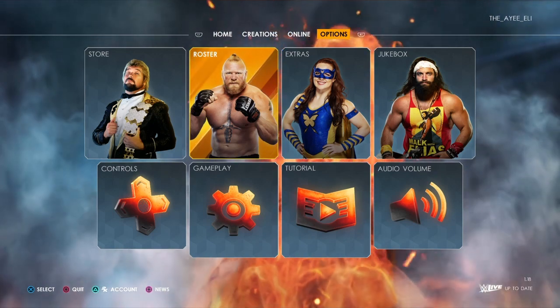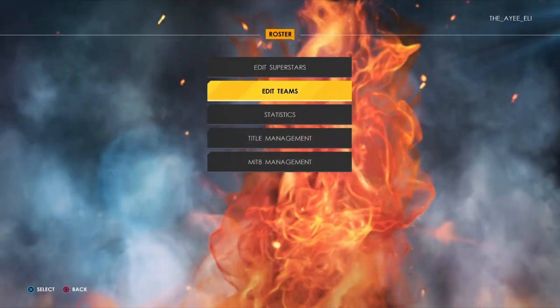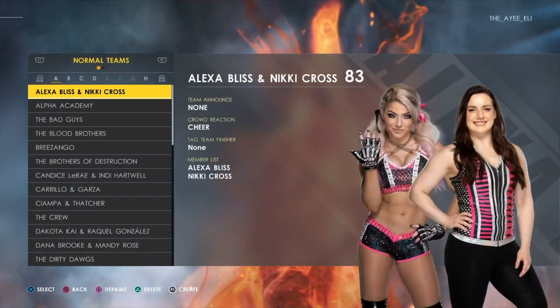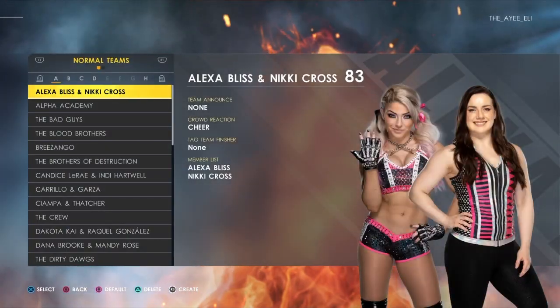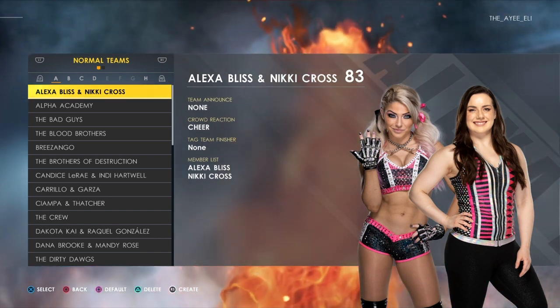So this is what you gotta do. You gotta come out here to Options, go to Roster, and Edit Teams, and you gotta remake all your teams out here. I know you made them in Universe, but you gotta remake them all out here for it to work.